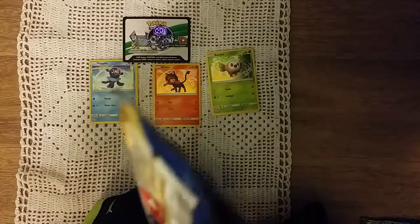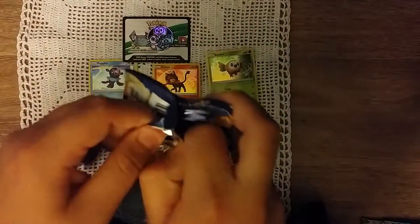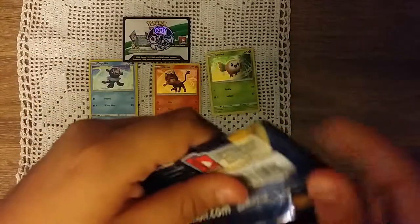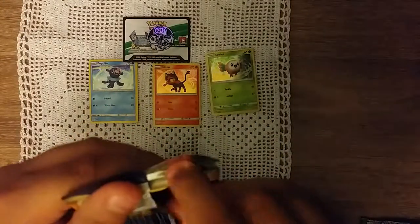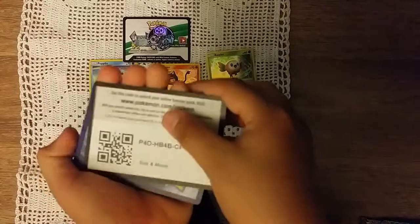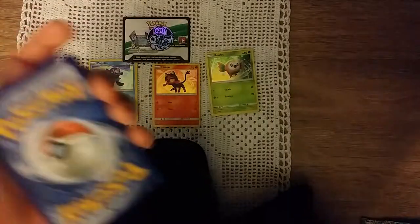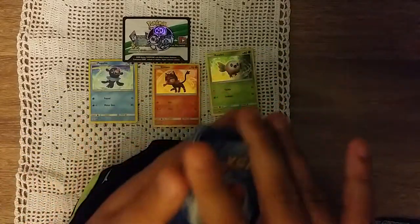Next up, the last pack. I hope we get a GX — I'll be surprised if we don't, because then we wouldn't have gotten a GX or EX out of this. Our only big hits are White Kyurem holo, Acrobat holo, and Hydreigon Break. Come on, what could we get?